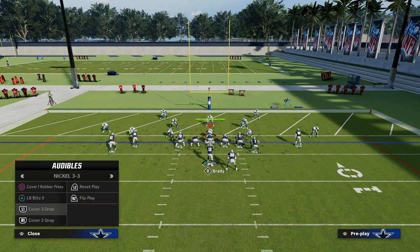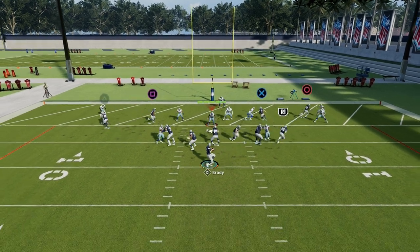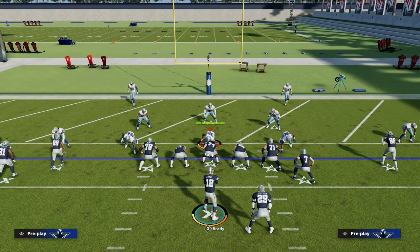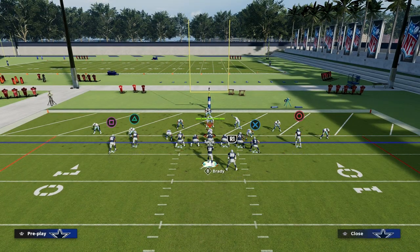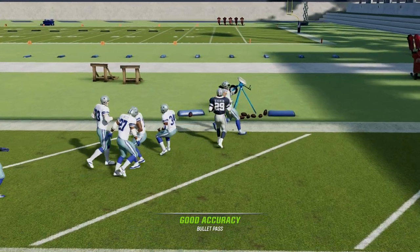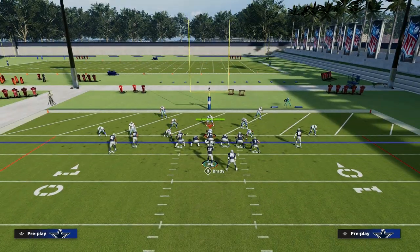Once your opponent starts to go to zone, things actually open up pretty good for us. This play is really good — I think it works against man and zone, so it's very versatile in the red zone. If they run zone, the route I want to hit is the running back. I want to throw it into that seam. The running back seam wheel inside the five is such a great passing concept, especially when you pair it with a quick out like we're doing with CeeDee Lamb — it opens up the middle with a good horizontal concept and gets into a real soft spot against zones.